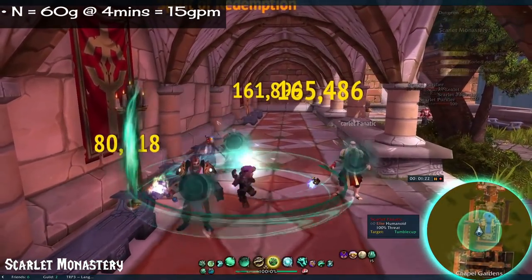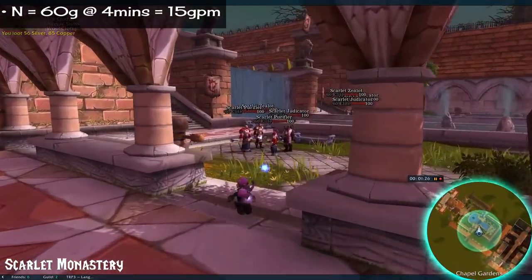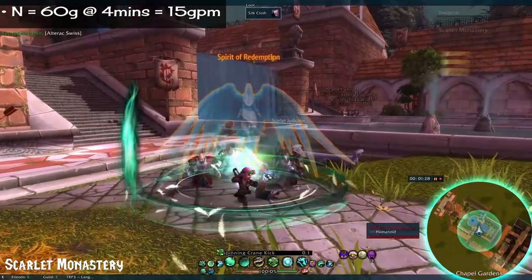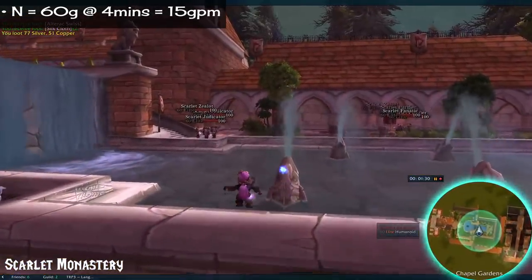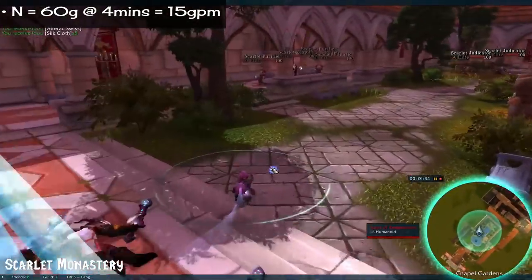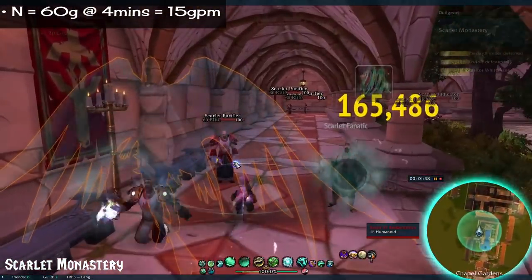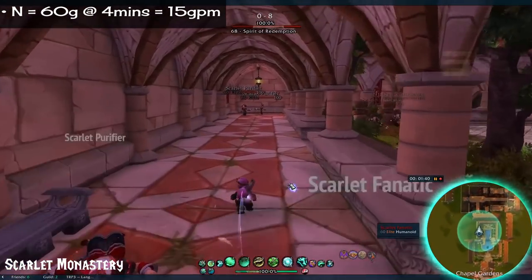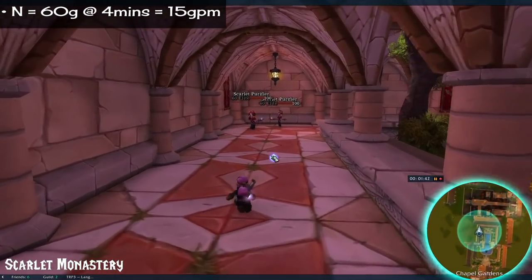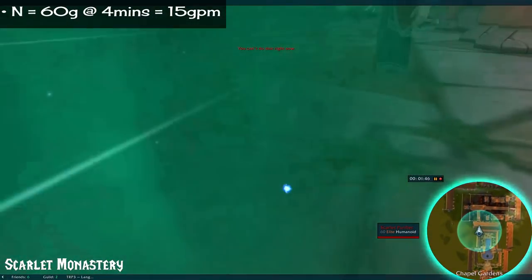Number 16: Scarlet Monastery. 60 gold in 4 minutes. Much like the previous dungeon, this one has a heroic version that's Pandaria level, so make sure it's on normal if you want the vanilla version. This is the dungeon on the left — whereas the previous one is on the right, this one's on the left. Also a fairly short instance, but you can get some nice mog here too.